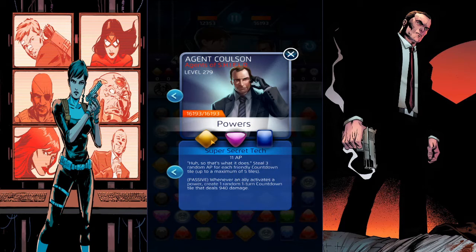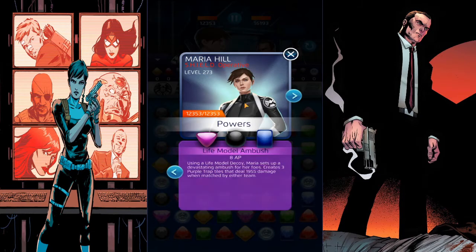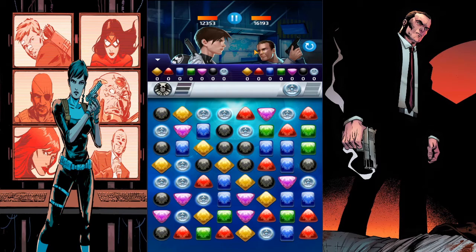His blue steals three random AP for each friendly countdown tile on the board, so you want to activate his yellow first then his blue - make sure you have blue AP before activating yellow to get the most out of it. His passive: whenever an ally activates a power, create one random one-turn countdown tile that deals 940 damage. Agent Coulson pairs really well with Maria Hill - her low-cost powers, she turns invisible, and Coulson's passives generate AP. You can also add Wolfsbane, Wasp, or other low AP-cost characters.